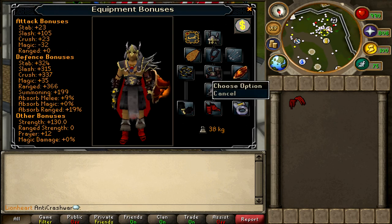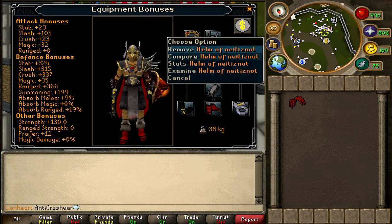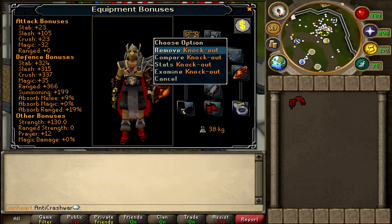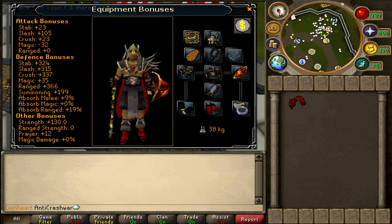Apart from the Bandos, DFS, and Fury that I've got on, the other gear is the Berserker Ring, Dragon Boots, Barrows Gloves, Helm of Neitiznot for the strength bonus, Fire Cape — you can swap that for the Tokhaar-Kal from the TzHaar Kiln if you want. I'm using the Knockout Aura because I don't bring prayer potions. If you are going to be using prayer, you might want to consider the Reverence Aura instead, but the Aura is optional.